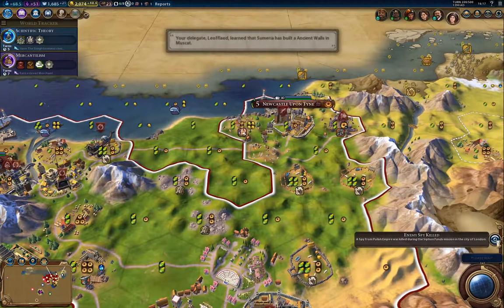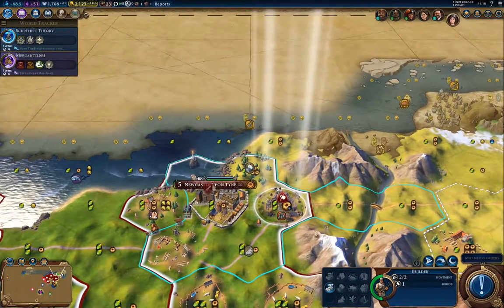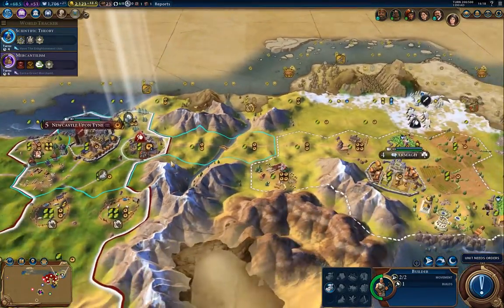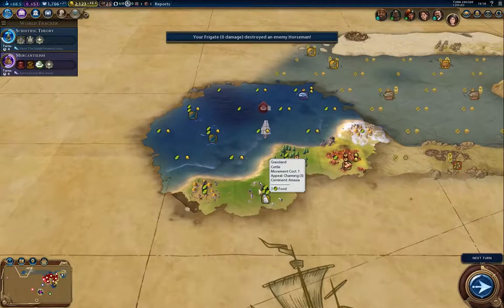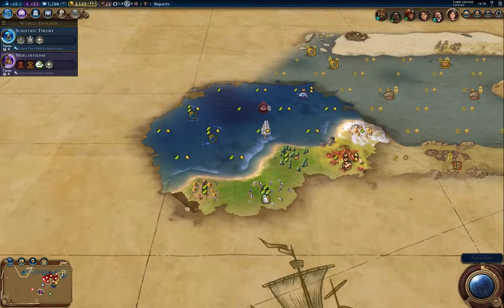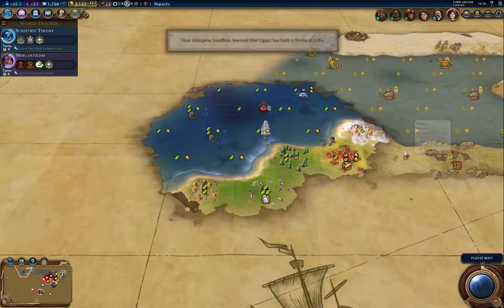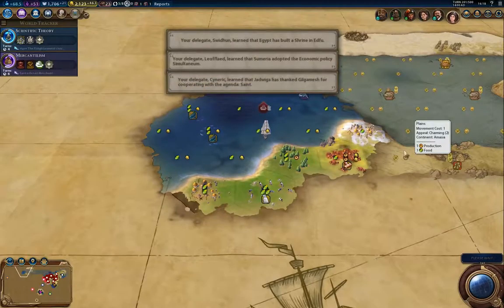An enemy spy was killed — that's one of the alternatives that can happen when a spy is stopped. Another one is you capture the spy. I tend not to trade spies back to their original owner unless I really need cash, because since each civilization can build a limited number of spies, by doing that I seriously curtail their spying capabilities.